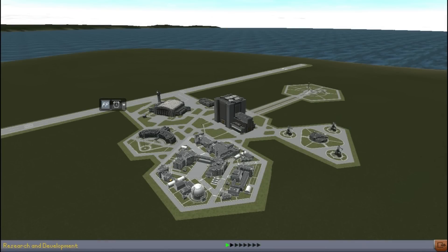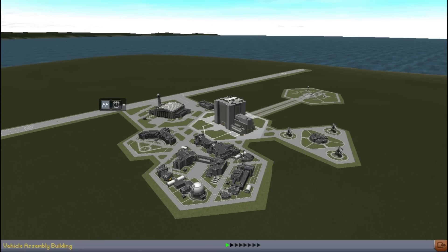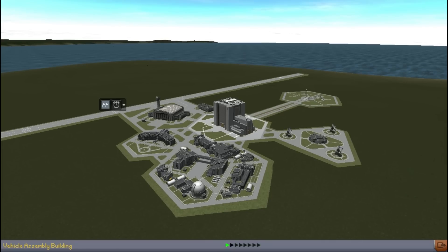Hey there everyone and welcome back to my Kerbal Space Program videos. This is the second video of my series of historical progression in Kerbal Space Program. Let's have a look at the Space Center - it looks a bit different from last time. At the bottom of the screen you'll notice there's some green arrows, and what they're used for is to progress time without having to do it on the launch pad, which is incredibly useful for planning trips to other planets, because it means you don't need to have a rocket on the launch pad and speed time up.